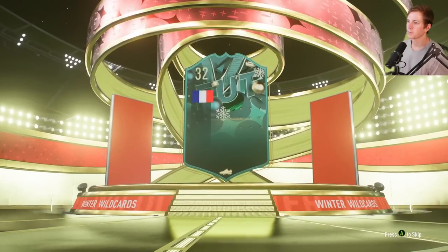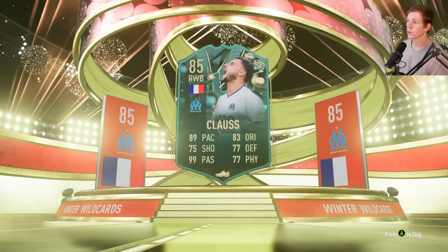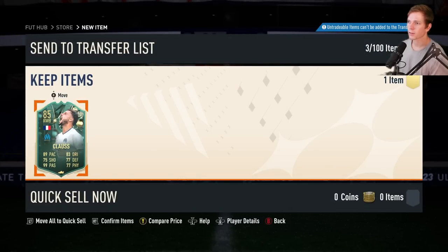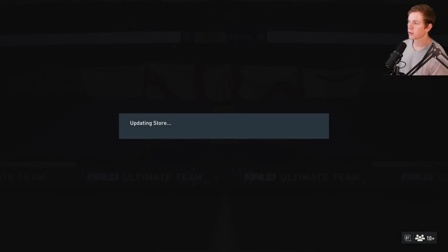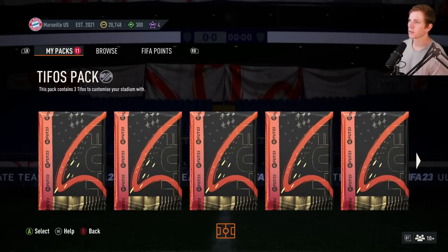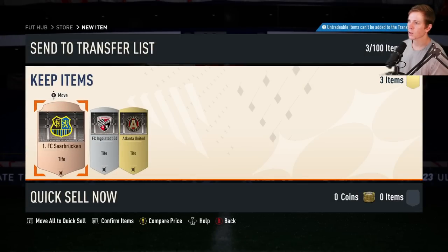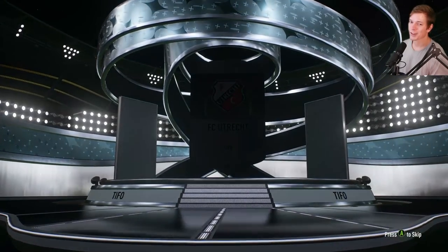Winter Wild Cards Mystery Pack — this might be worth looking at. Let's see — RWB, 85 Clouds! Oh yes, wow dude, his passing is insane — 99 passing, no way! That's insane, let's go dude! Okay so we got a little stadium pack — don't really care about these too much, but we are doing pack openings and these are packs so we're gonna open them.